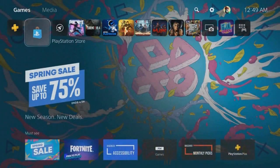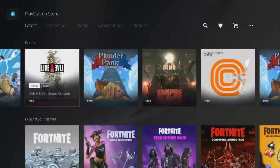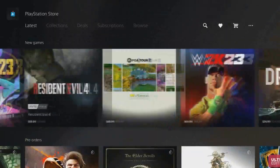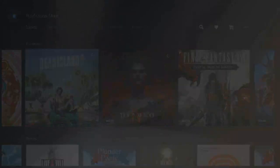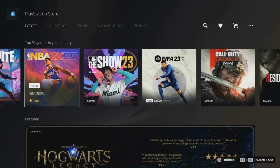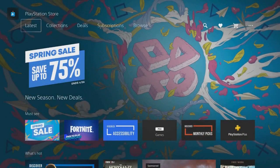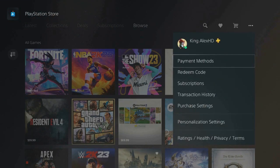For some people that do not know about this: as soon as you pre-order Dead Island 2, there is a way to get it early. If you go to the store on PlayStation or Xbox, come over here where it says 'More,' click on 'More,' and click on 'Personalization Settings.'